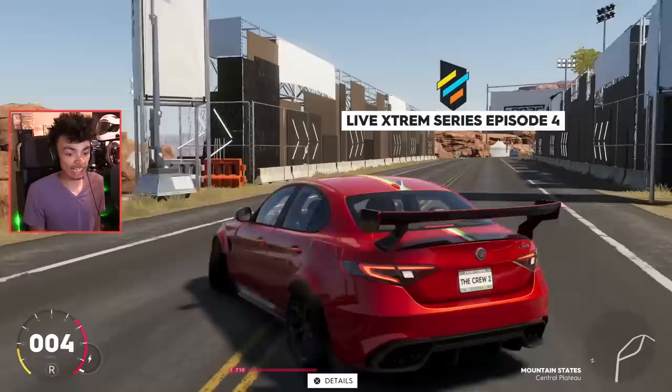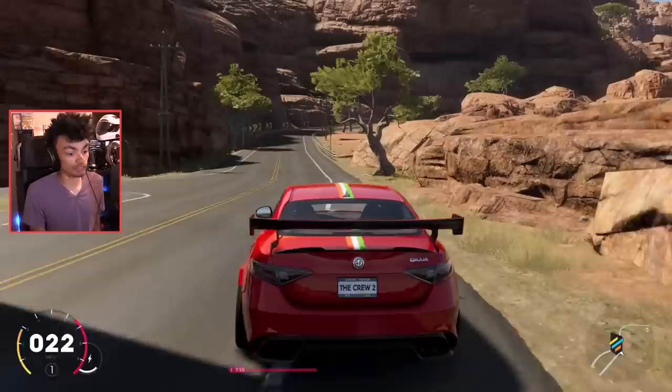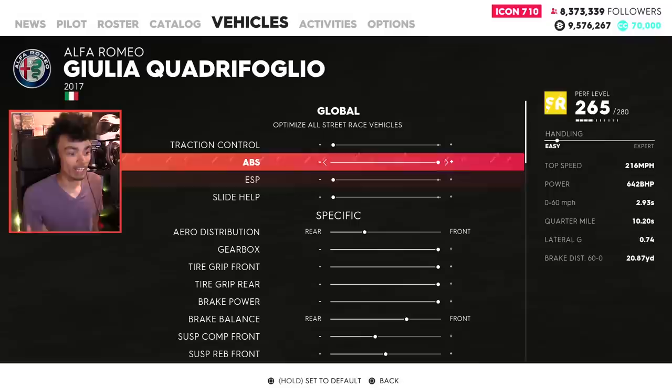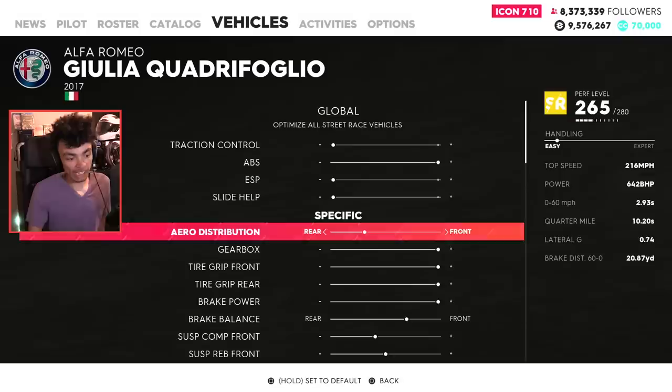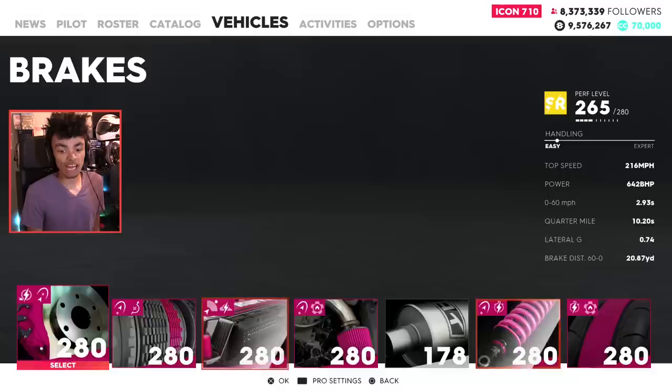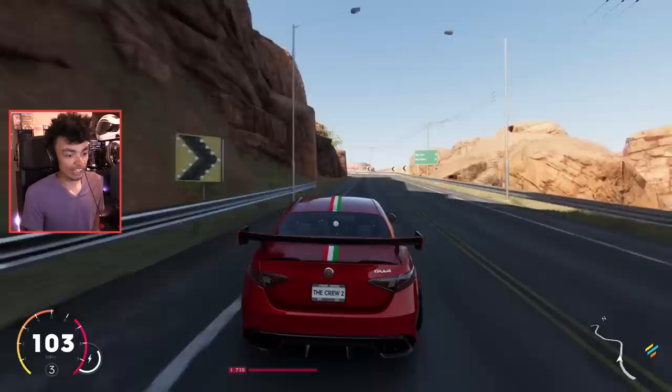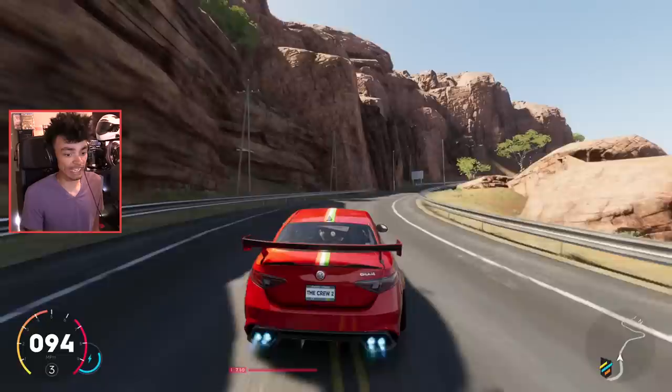There's a live extreme in the middle of the road, which is rather annoying. I want to play with this thing properly - I want to push it, I want to feel it. So we're going to have the ESP off, slide help off, traction control off - we already had those off and didn't even realize. ABS is staying on. We've got 260 miles an hour and 600 horsepower - I think for a four-door saloon, that's enough. Let's see how it handles. I don't even think you need traction control - it's already a grippy machine.